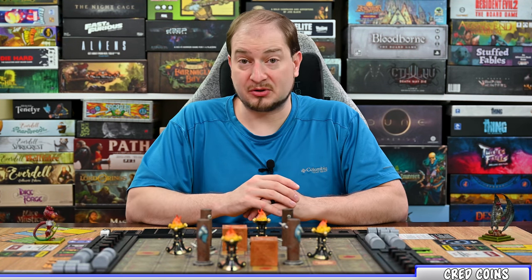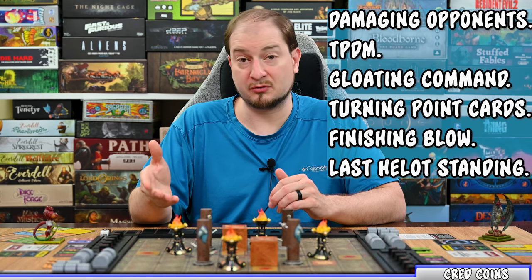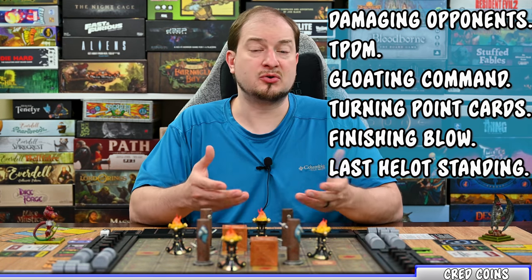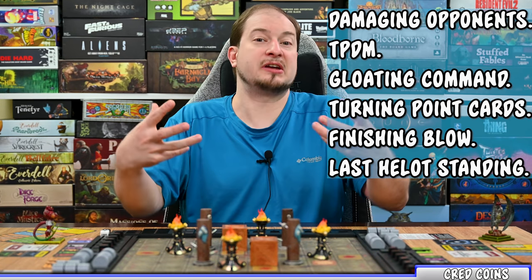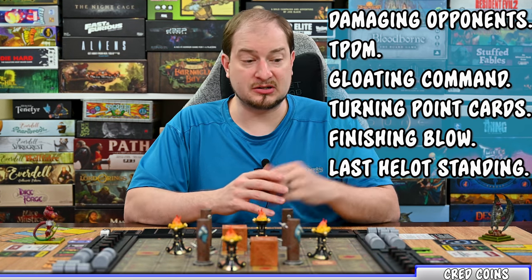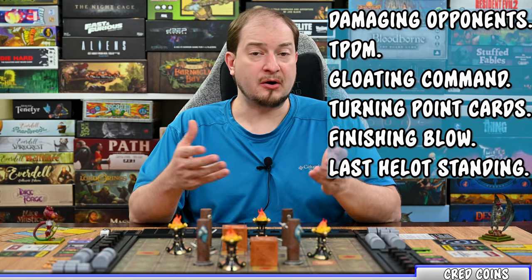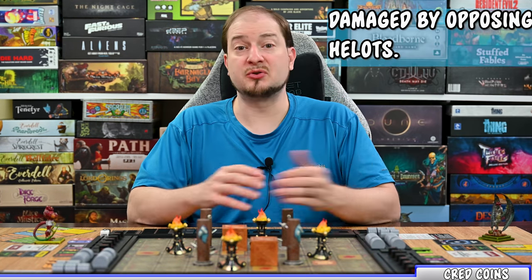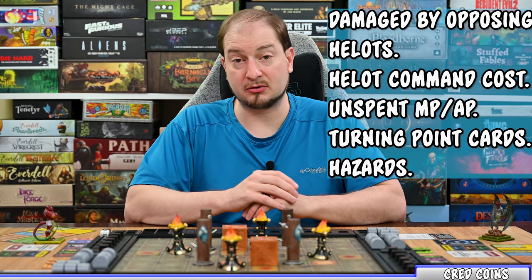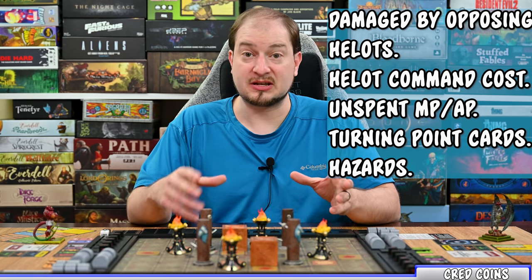Before moving on, there is one important concept to talk about: cred coins, as this is the only way you're going to win the game. How do you gain them? For players, you can gain them by beating the snot out of your opponent — every time you deal damage you're going to gain cred coins from your opponent's overall and potentially their limbs. You're also going to gain cred coins by activating your fame command, which doubles the amount of coins you get for that round but leaves you susceptible to counter attack. There are also a few other ways such as triggering turning point influence events or using influence cards. How do you lose cred coins? By being attacked, activating some advanced commands which cost cred coins paid to the crowd coin pile, and taking damage from board hazards.